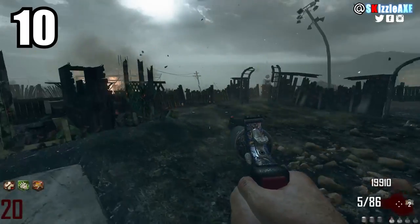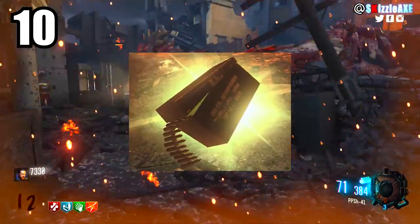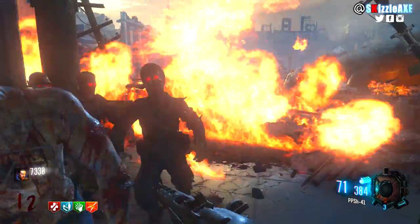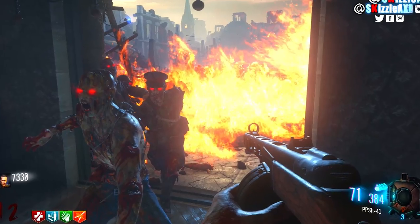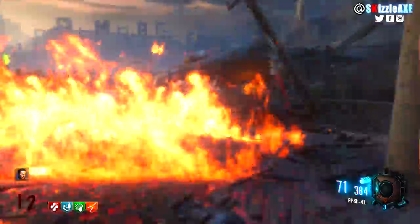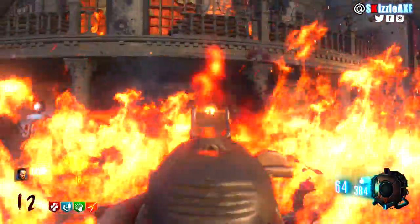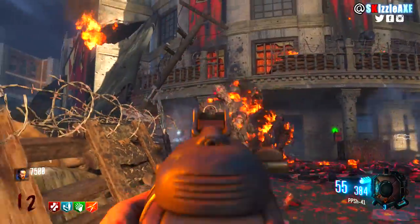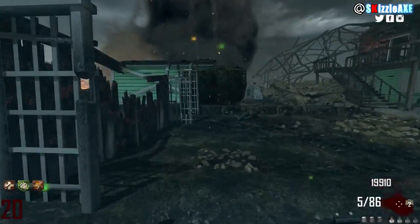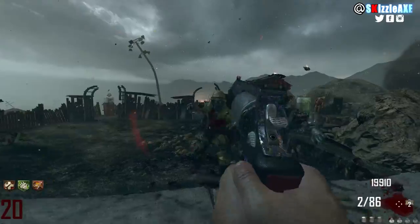At number 10, we're talking about drops — those max ammo drops, nuke drops. Now I have a friend IRL who is an experienced player and has been playing zombies for years, but every time he sees a nuke drop or max ammo drop, he acts like the world is about to end. He forgets everything and rushes to grab that nuke or max ammo, and he repeats this over and over.